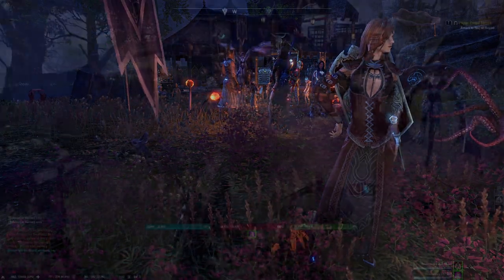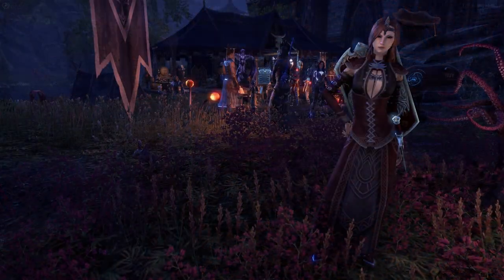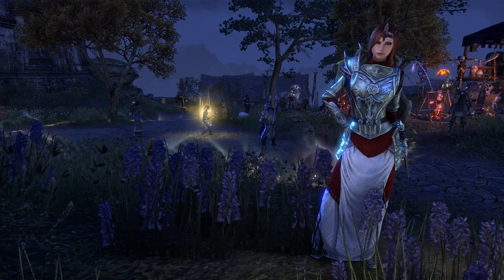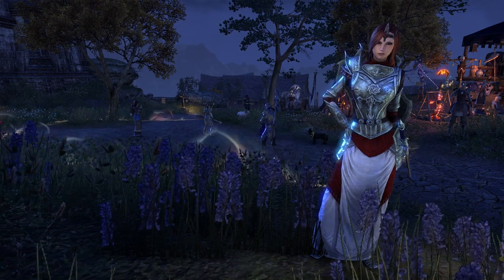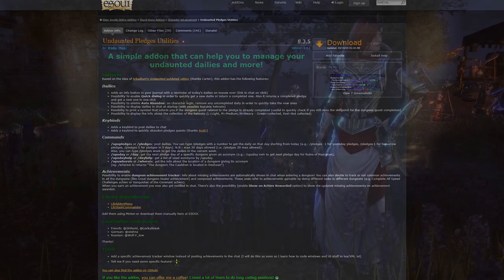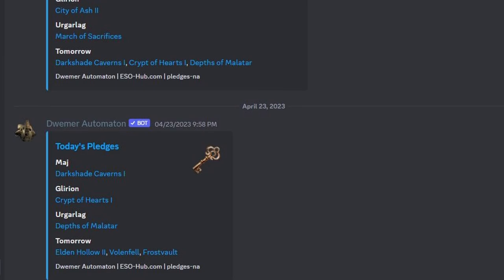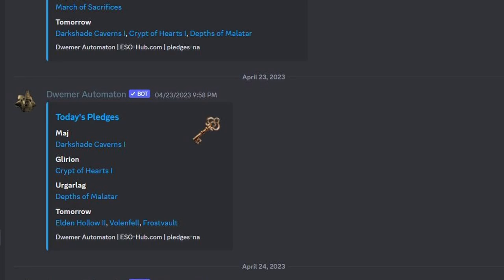Another great bonus is that these can be a good way to farm transmute crystals as well. Since pledges are in a 2 week cycle, you can keep track of when Fungal Grotto 1 or Spindle Clutch 1 will be coming up as the daily again. There are lots of good websites and addons that track the pledges — ESO Hub being one of them, and Undaunted Pledge Utilities is a good addon if you play on PC. If you're in some ESO discords, the Dwemer Automaton bot will also post which pledges are the daily on each platform, and what the following day's pledges will be as well.